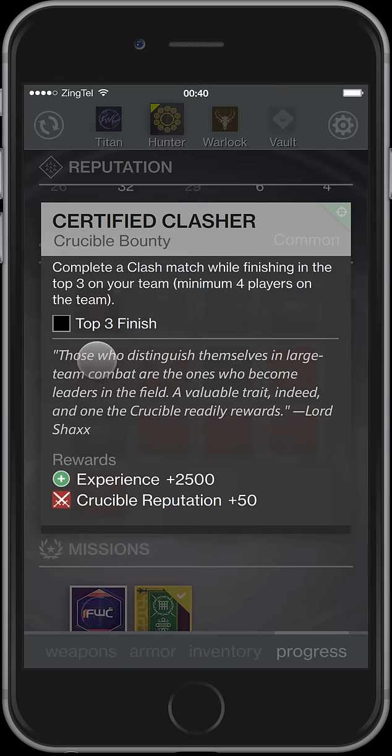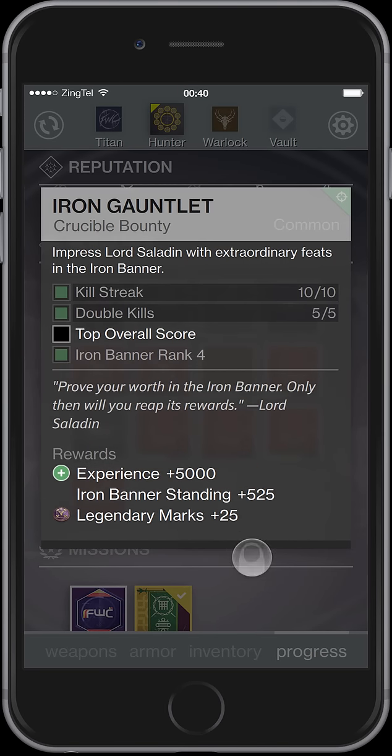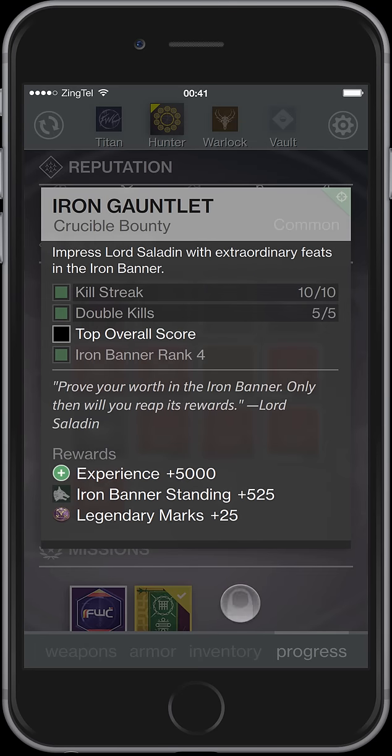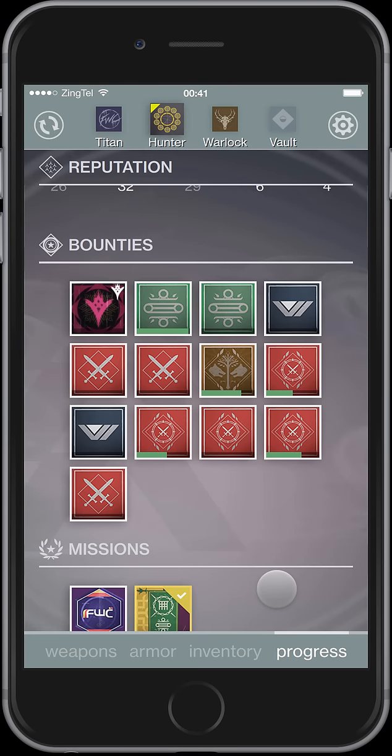If you have loads and loads of bounties and you're trying to find a specific one, you can just long press it and start scrolling through, seeing all the bounties — without the older, slower way of selecting a bounty, dismissing it, opening a bounty. This will be coming in version 1.6 in a few weeks.